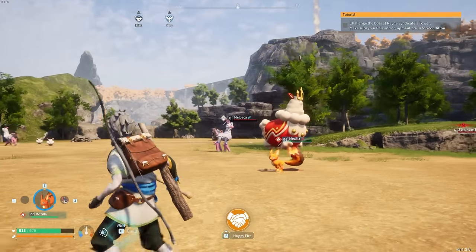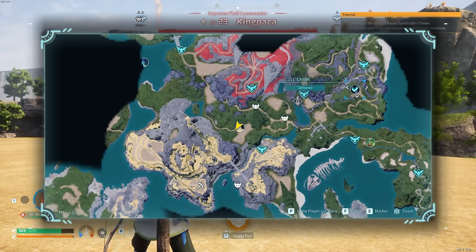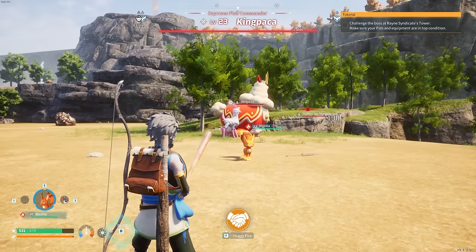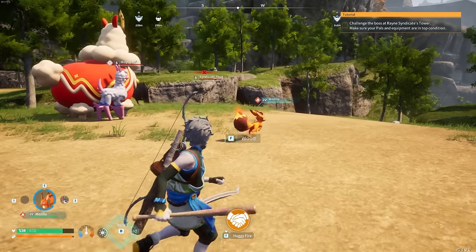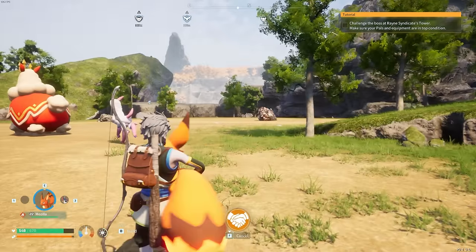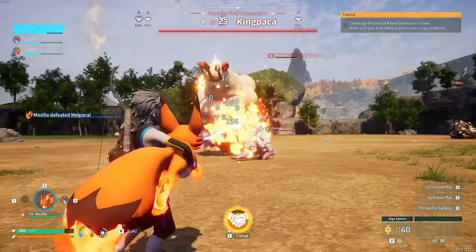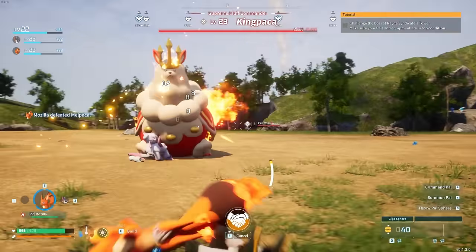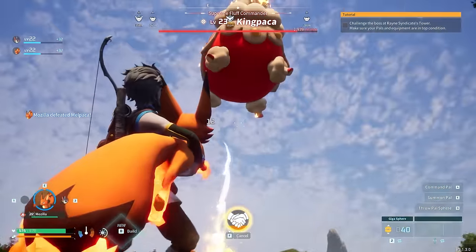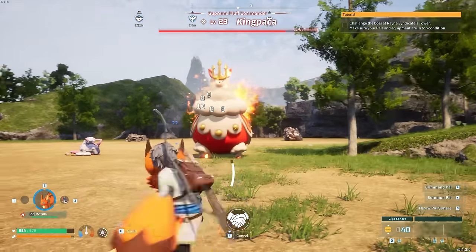Maybe this guy would be a little bit more our speed. This is King Paka, located to the west of where we fought that chillet — just southeast of our main base here. Level 25 is going to be a significant increase in difficulty. But let's start things off with Mozilla this time and bring up the heat a little bit. That way we can at least do some damage at the start here before we start rolling around and trying to dodge some of those very big attacks. So far only chipping about 300 HP off of the top — could be a little bit better.